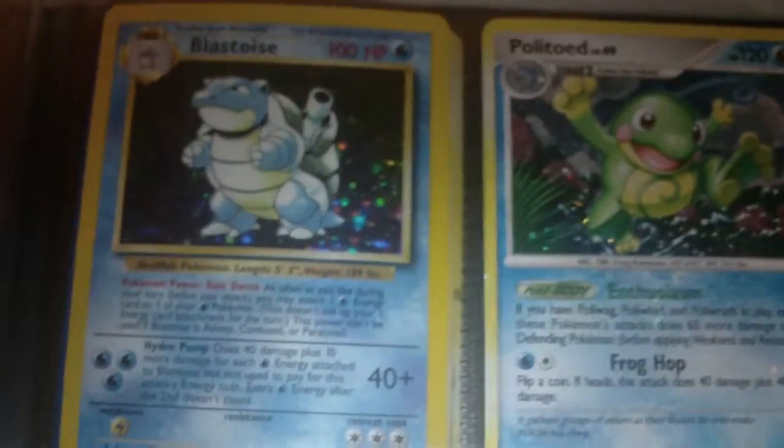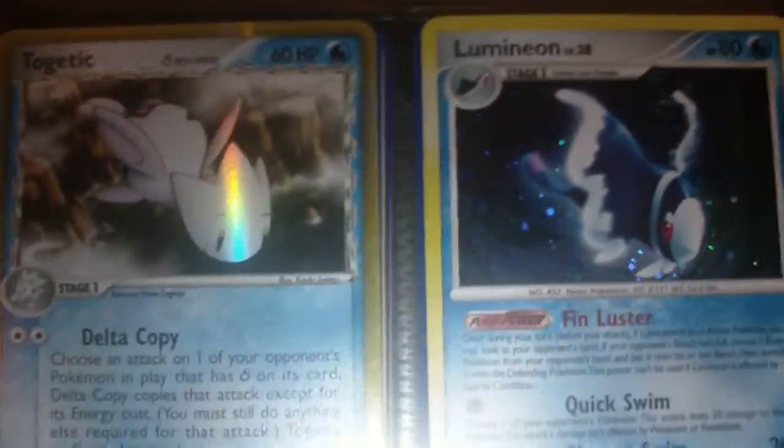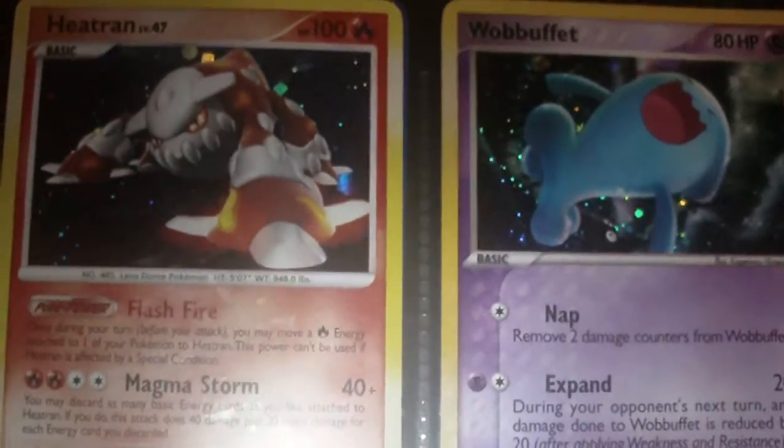Regigigas and Buneary. Base Set Blastoise — lots of surface scratches on that, but still, on the Base Set, survived a long time. Politoed — that one's not in the greatest condition. Togetic and Lunatone, Palkia and Arceus Water-type, Manaphy and Azumarill, Quagsire and Flotzel GL, Milotic and Regigigas, Lovedisc and Latios, Lapras and Vaporeon, another Lightning-type Arceus and Latios, Heatran and Wobbuffet, Charizard and Arceus Grass-type — I really like this Charizard. And Dialga and Metagross. Now I have a few more in my second binder.